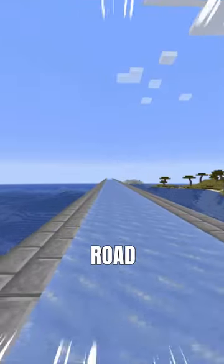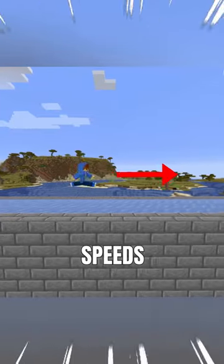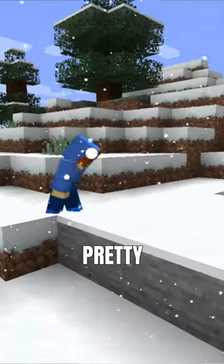This is the Ice Road, a well-known speed enhancer in Minecraft. While sprint-jumping on this ice, you can achieve speeds up to 16.9 blocks a second — which is pretty cool!